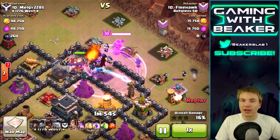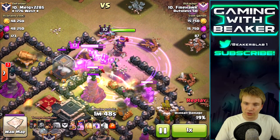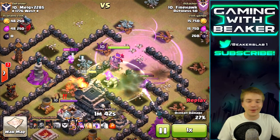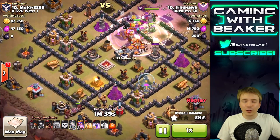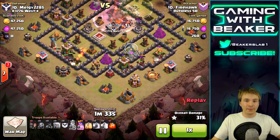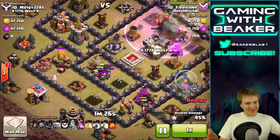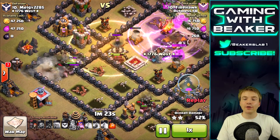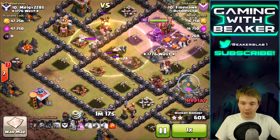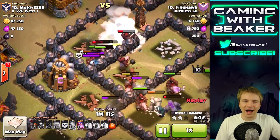Early rage spell - I like that. That's gonna help those wizards get in and kill everything really fast, and help any wall breakers get through - which they did. The jump spell secures the path all the way into the core. Looking good so far - taking off the town hall and some key defenses. Now the hogs are basically going to be cleanup, cleaning up the base. They only have one heal so some of them are going to die. There goes the heal - it's healing a lot of hogs already, and the rest of them are going to run through it.